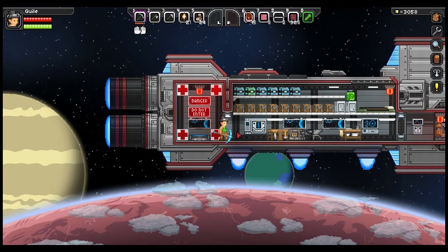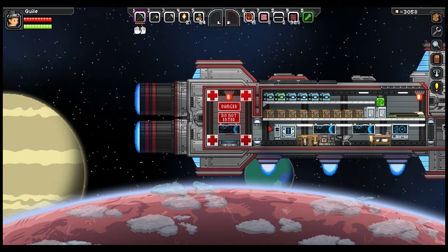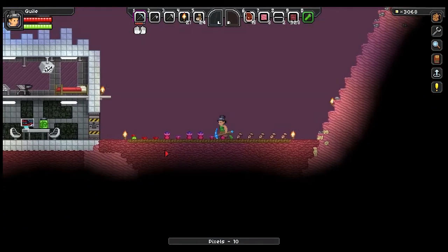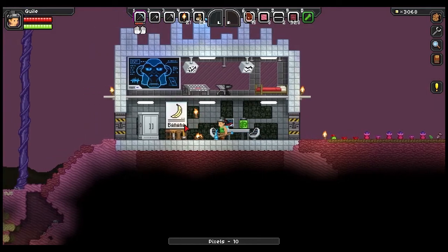Hey everybody, welcome back to Starbound with JPT. Going back down to the planet real quick. We did say we'll go exploring to another planet, but there's something I want to check out before we leave. Let's make sure we didn't leave anything behind either.